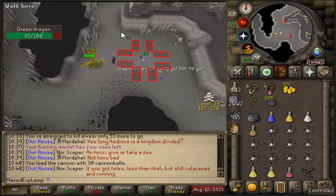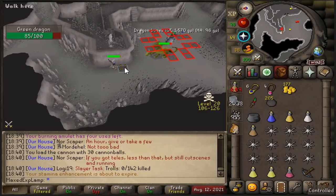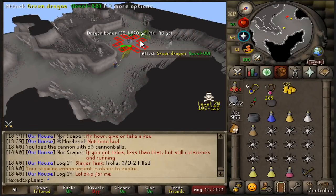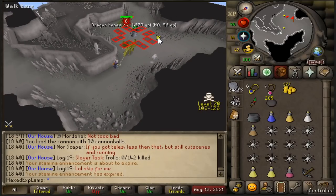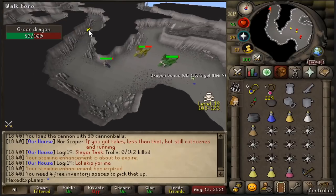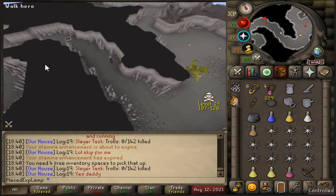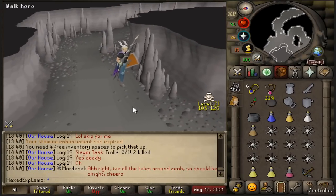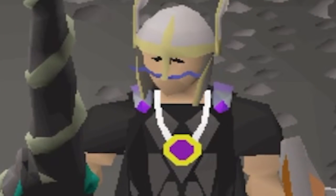If you want to safe spot the green dragons here, you can stand back and range them from there. They might get dragged back every now and then by the cannon and pushed out of their combat zone, but if so just run over and pull them back into your area. I'm not sure how heavily active it is with PKers honestly — it hasn't been in the game as long as the other locations so it's a bit more niche. Hopefully you guys enjoyed this slayer guide.